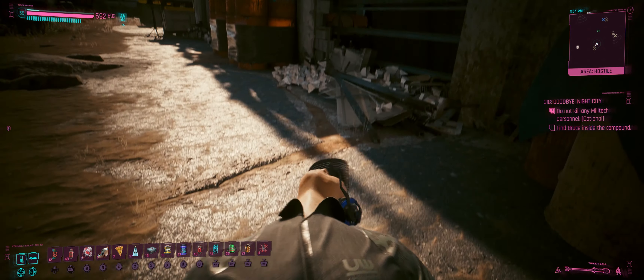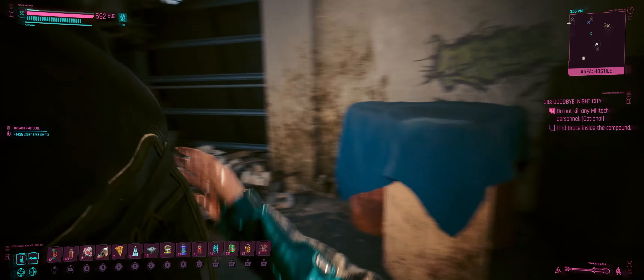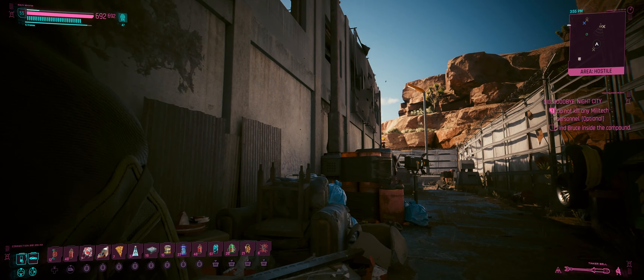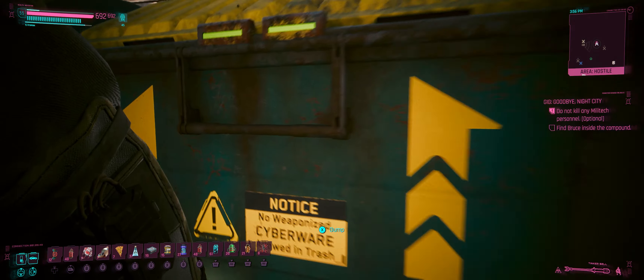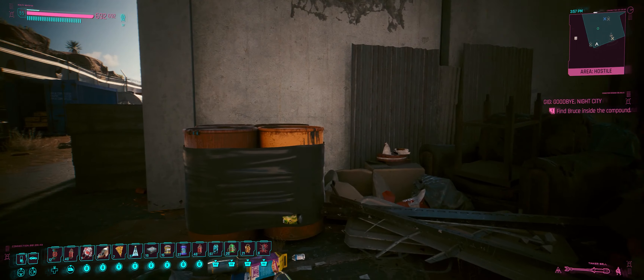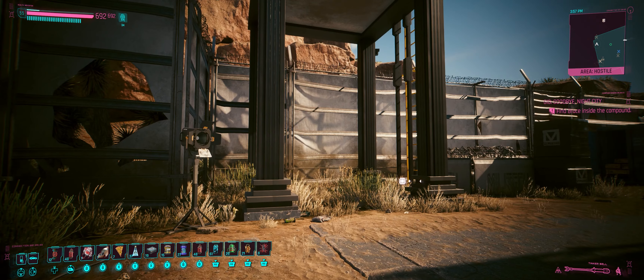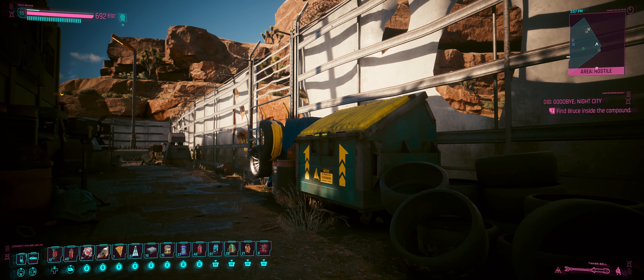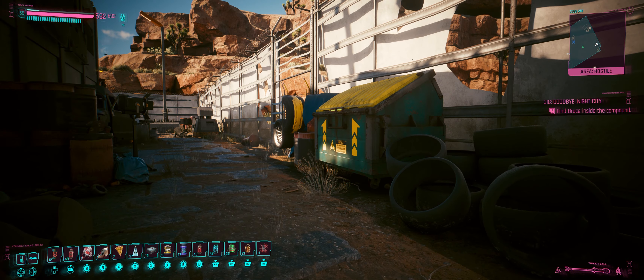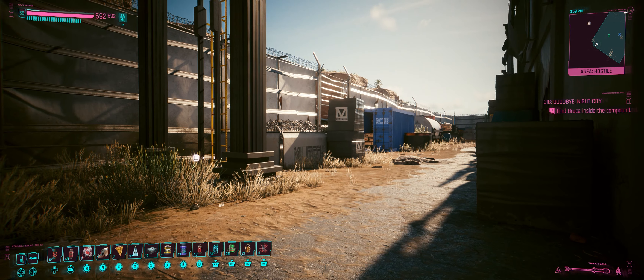I see several crosses on the mini map — cameras everywhere. There's a camera on that far end. Let's quickly throw a hack in there and get rid of it. Just failed 'don't kill any person' — did he bump his head on the way into the trash can or something? Rubbish — that counts as a kill. I'm really annoyed about that, that's not fair.